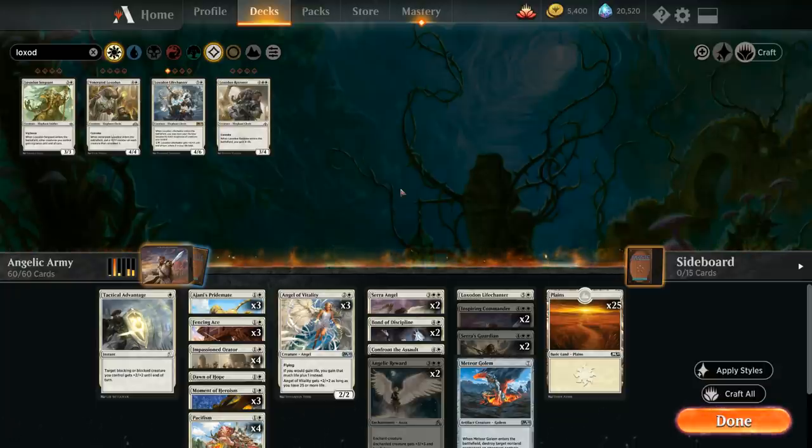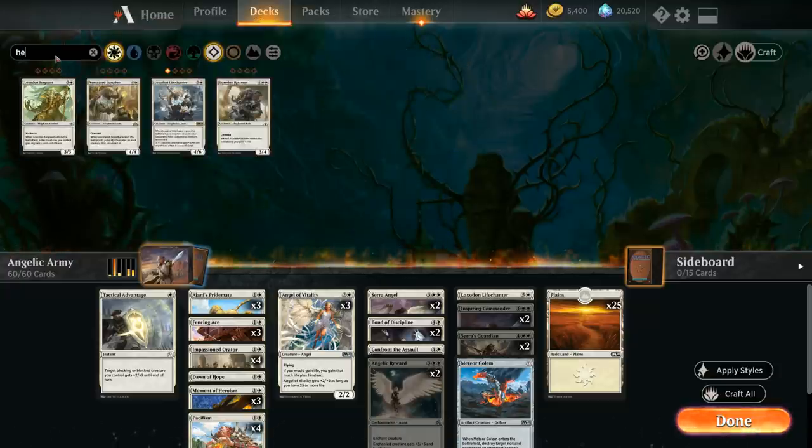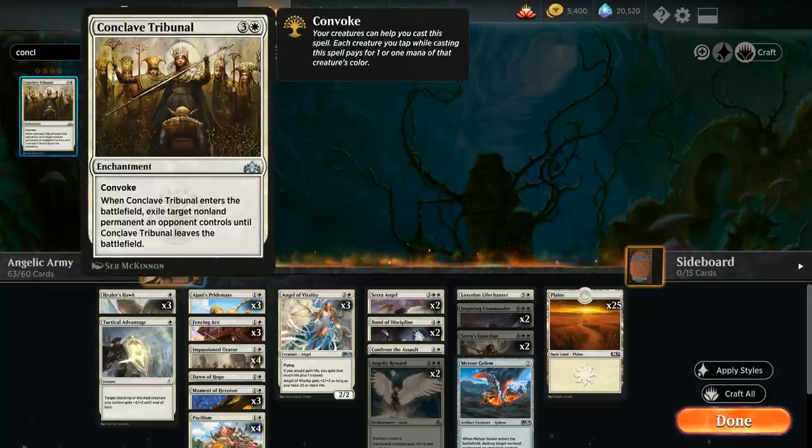Now it's time to upgrade using cards from the multicolor guild decks. The first is the Selesnya deck — the green-white deck — which adds three copies of Healer's Hawk, a one-mana 1/1 flyer with lifelink. You should already have one copy, but the Selesnya deck gets you three. We also get three copies of Conclave Tribunal — a four-mana enchantment with Convoke, so we can tap creatures to help pay for it — which when it enters the battlefield exiles target non-land permanent an opponent controls until the Tribunal leaves, even getting rid of opposing planeswalkers.